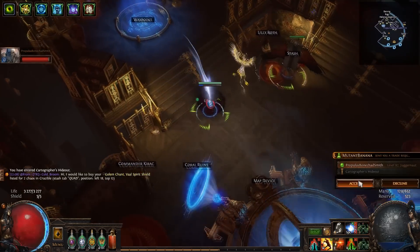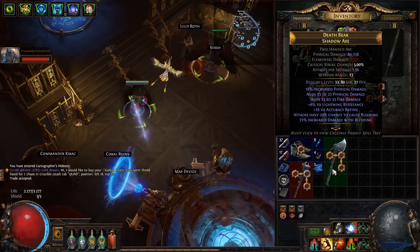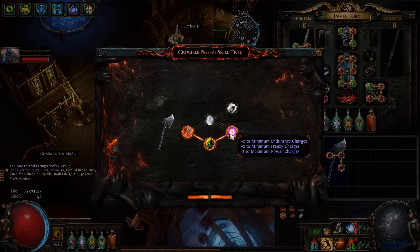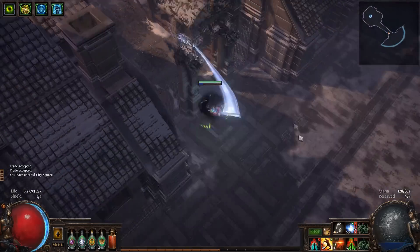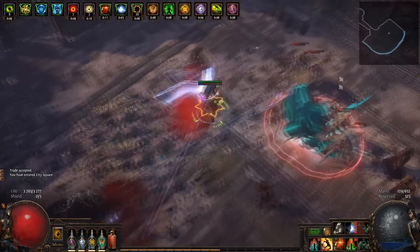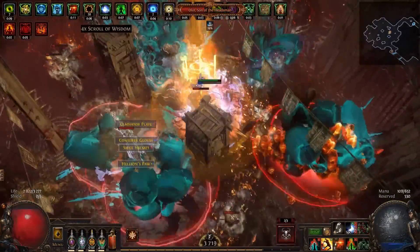I still don't understand how to use the new league content on a unique weapon, but I found a really cool thing. There is a tree that gives plus two minimum Frenzy Charges. And if we can use it on our swap weapon, we can get two free Frenzy Charges before fights start. It's kinda useless while mapping, but against pinnacle bosses, that's really cool.